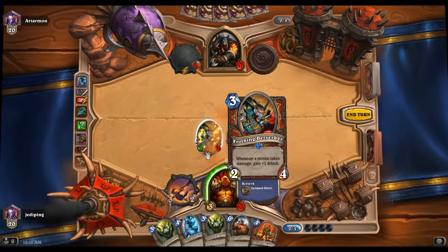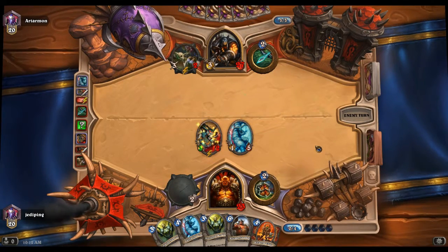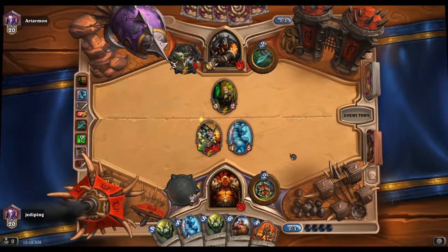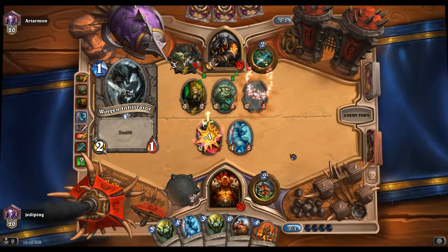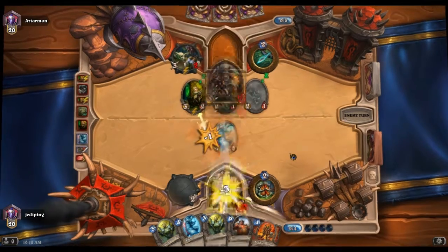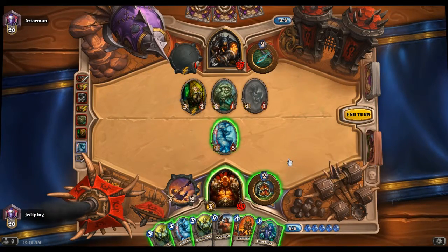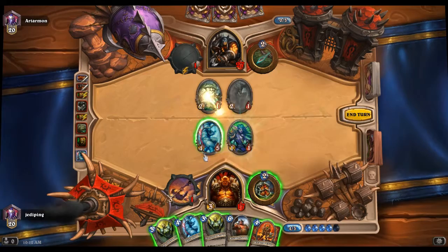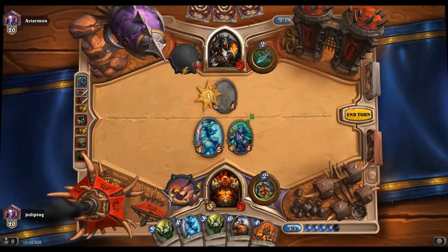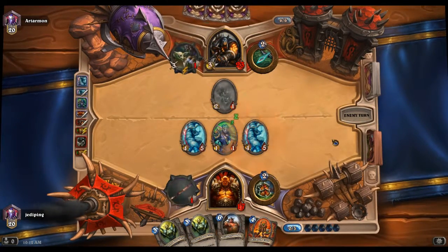This is better for a bit of later play. Using the weapon to act as kind of a removal or aggro tool. Now that I've got my weapon I can use that. I've got my Elven Archer, so we're going to take this one, and that one, and that one. And we'll put down the Yeti. Next round I'll put down the other Yeti.